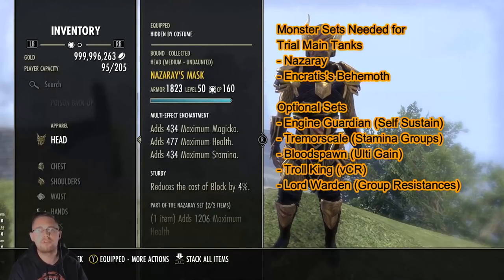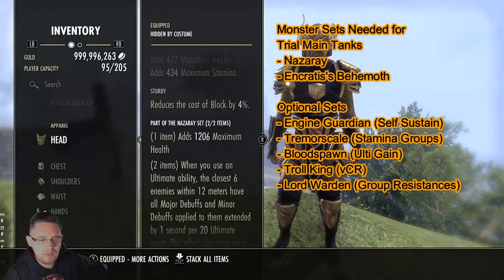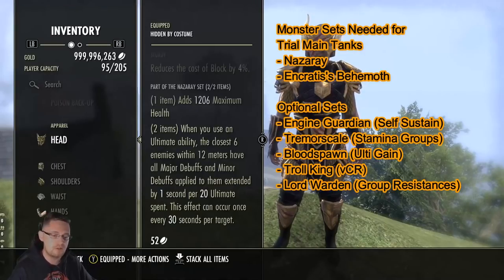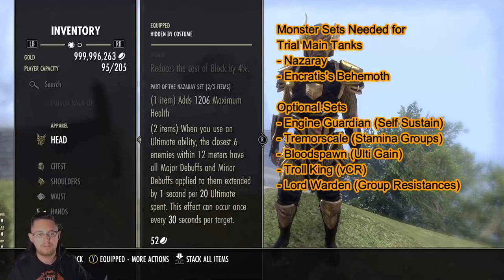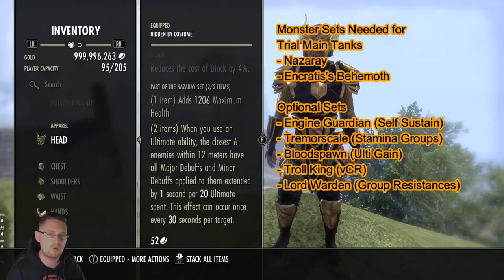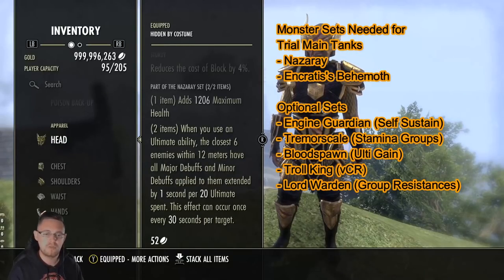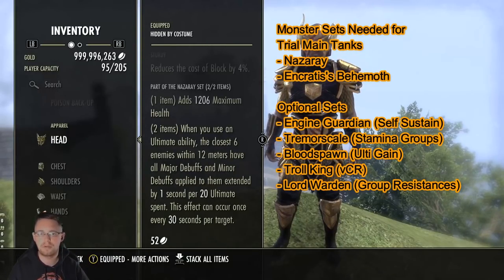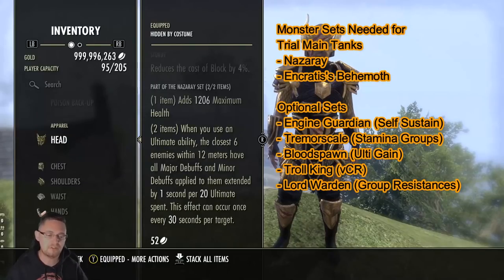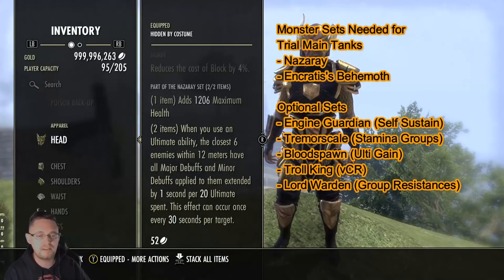For the Monster Set, there are really only two options for trial tanking. Your first option is Nazare - this is very, very good. You get max health, and when you use an ultimate ability the closest six enemies within 12 meters have all major and minor debuffs applied to them, extended by one second per 20 ultimate spent. This can occur once every 30 seconds per target. So you use Aggressive Horn at 500 ultimate, timing it with major vulnerability and minor Brittle already applied, giving a huge benefit because those debuffs are extended for a long period.